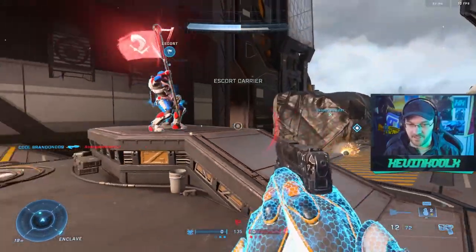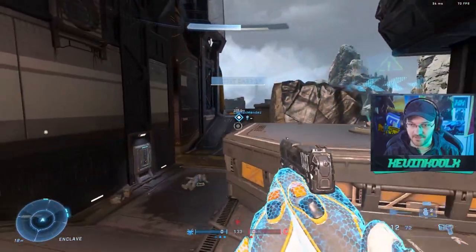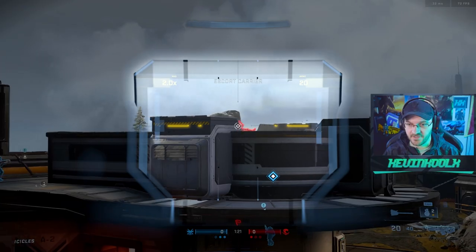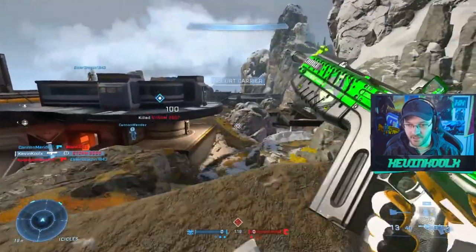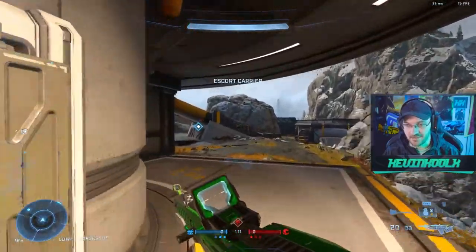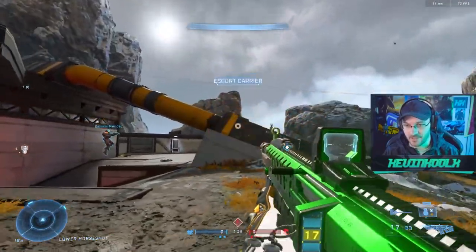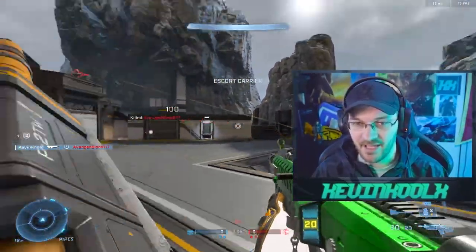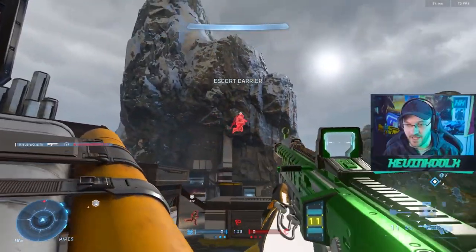The nice thing about playing social as well — you can just throw nades and not care about potentially damaging your friendlies. I'm so used to playing ranked, I kind of have it ingrained in my memory to not do that. But honestly for social, I kind of like having friendly fire off so you don't have to worry about a random maybe not making the best play to stop a flag run or something.